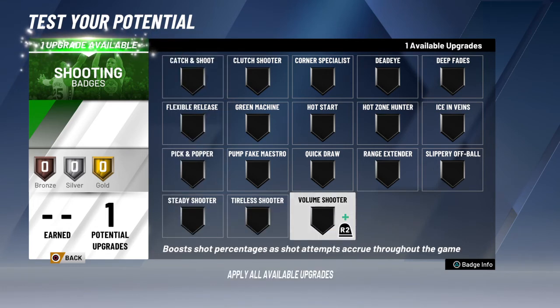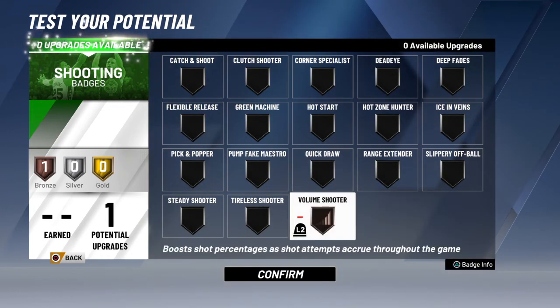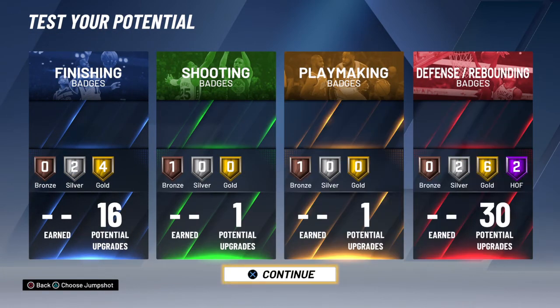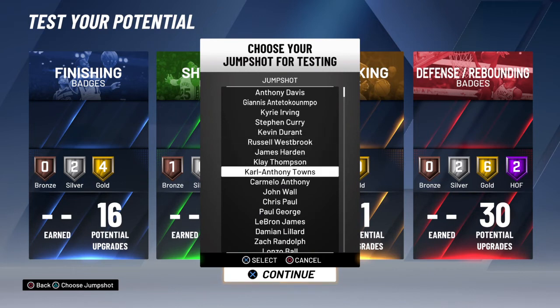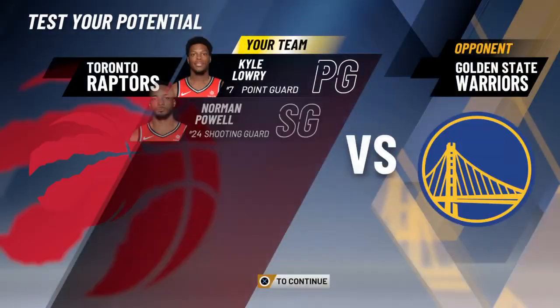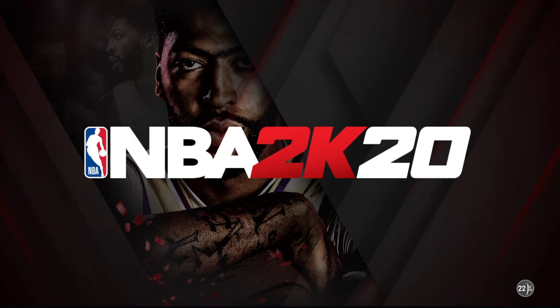For shooting, we all know what it is. You can put volume shooter throughout the game — that's better than catch and shoot if you don't have a dedicated shooting build. So we're gonna choose our jumpshot. Let's go with Steph Curry. I'm gonna show you guys how it feels and how this center build performs throughout the game — trust me, I'll show you how it looks.